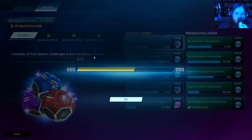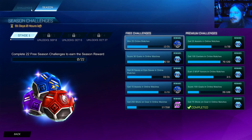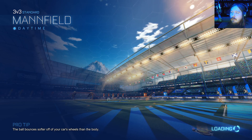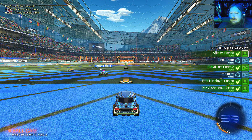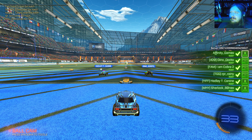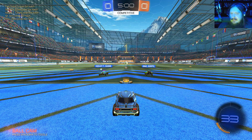Oh look at that — I'm level 666. Does this mean we lose every single game until we get out of this level? Alright, last game. None of the same people, so that's cool because there is some post-game chatter. Got Dino Dorito — is he on my team? Yep. Got Dino Dorito. How can we lose?